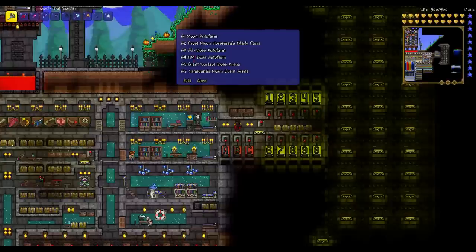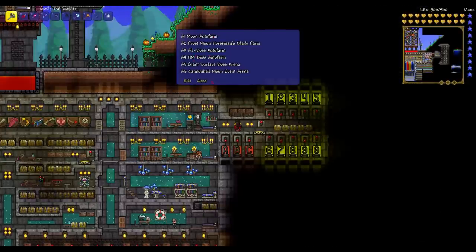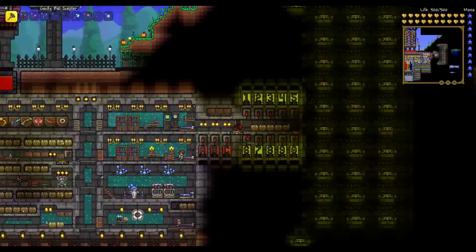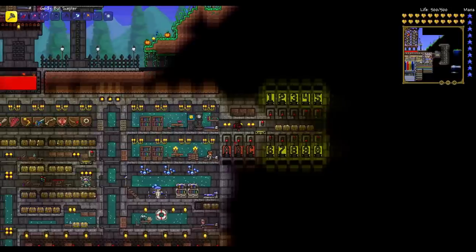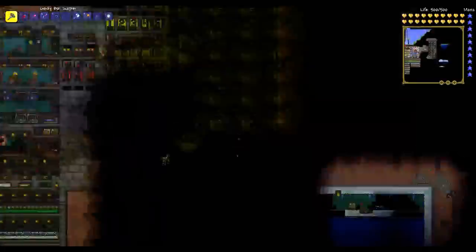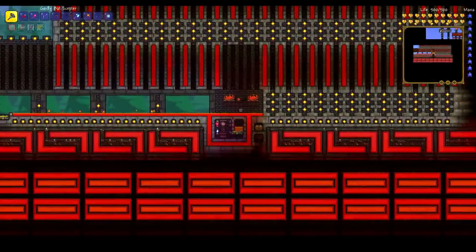So if I want to reach the moon auto farm, I'll just need to input A1 into the keypad, then stand on the teleporter, and I'll be teleported to the moon auto farm. Let's take a quick look — A1. And there we go. I've arrived at the moon auto farm.